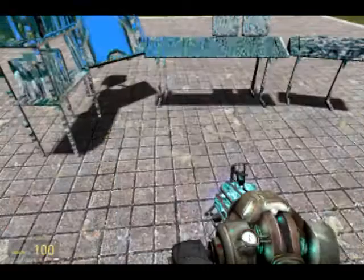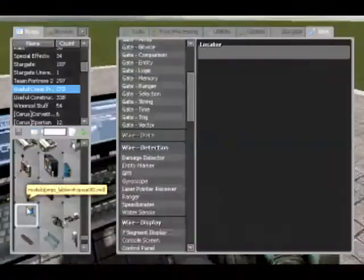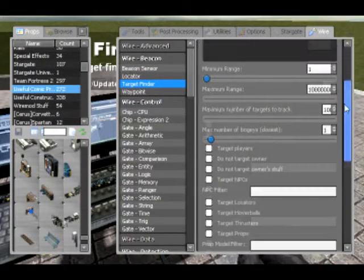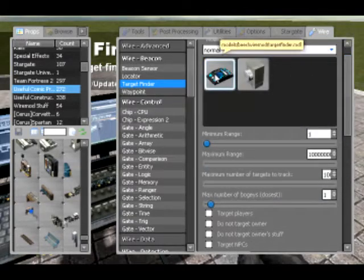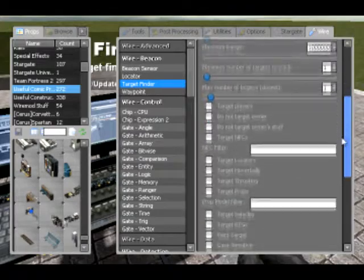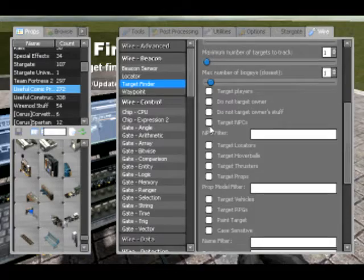Here's my nice desk. I'm going to spawn first a target finder. This is a target finder - it's quite normal. You pick a model; the minimum range and maximum range is basically a giant bubble to cover the number of people across the range of the map. I've made this as big a number as possible. You can set who you want to target.